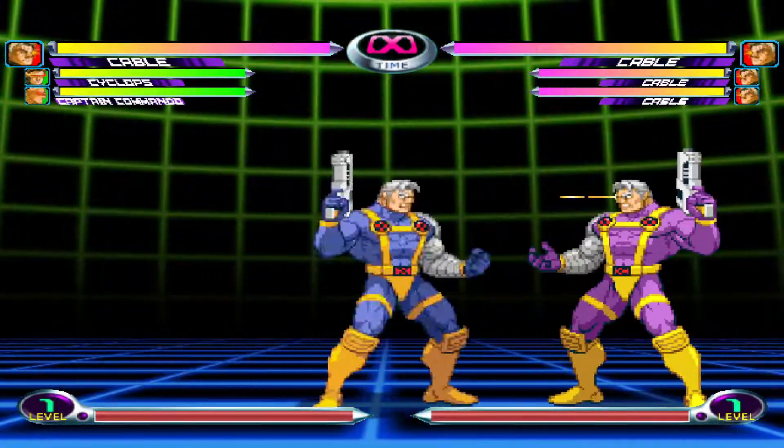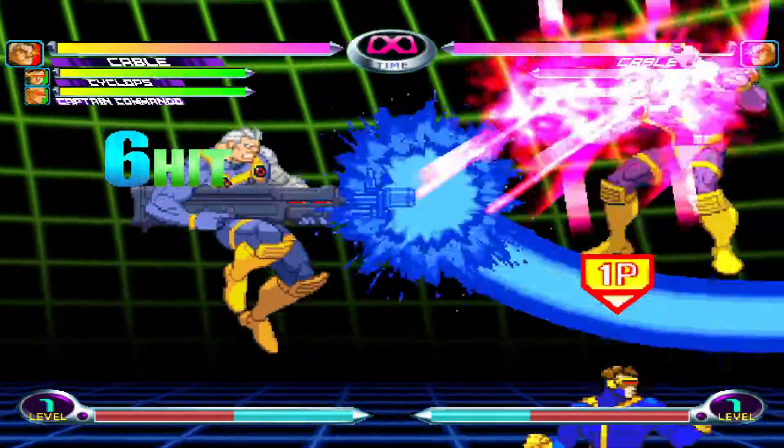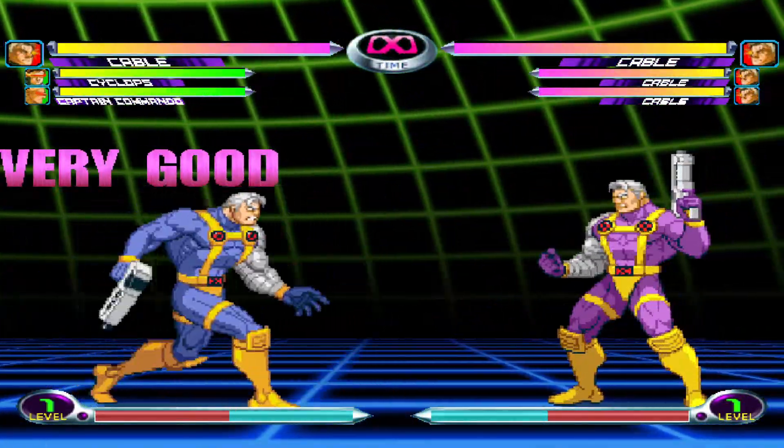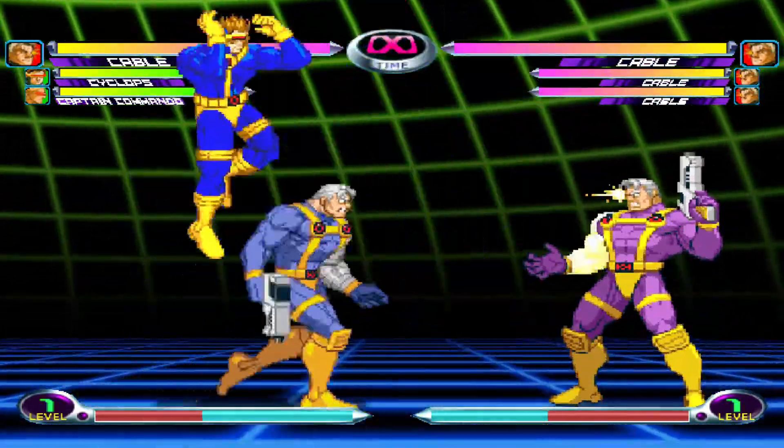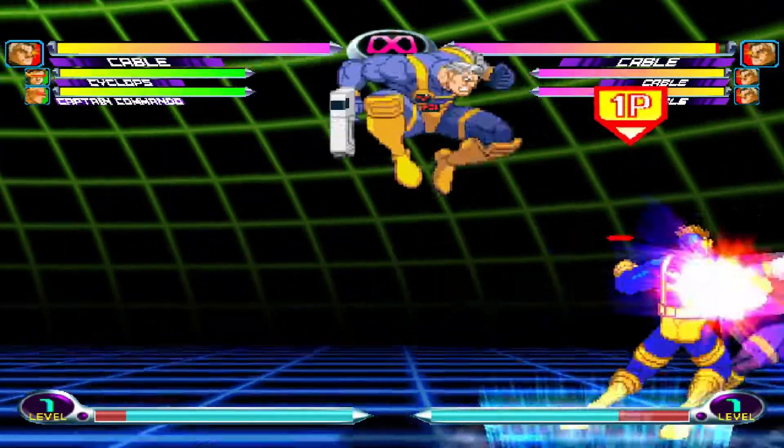In my team of Cable, Cyclops, and Captain Commando, I like to use Viper Beam, as a character like Cyclops — and by extension Psylocke — both have fantastic anti-air assists. So if you have a character on your team that already has a great anti-air assist, go with Viper Beam.